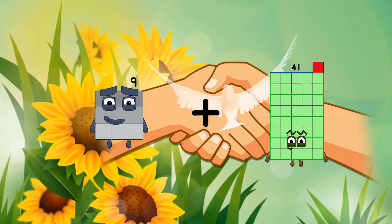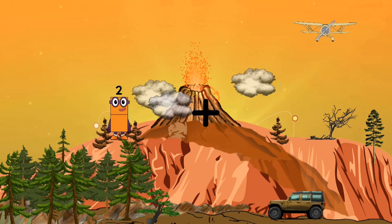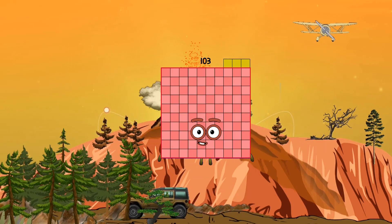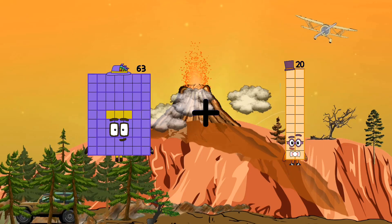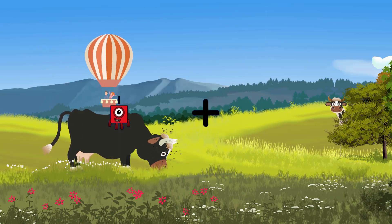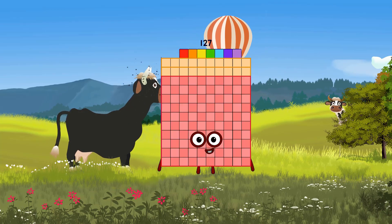9 plus 98 equals 107. 44 plus 59 equals 103. 63 plus 42 equals 105. 47 plus 80 equals 127.